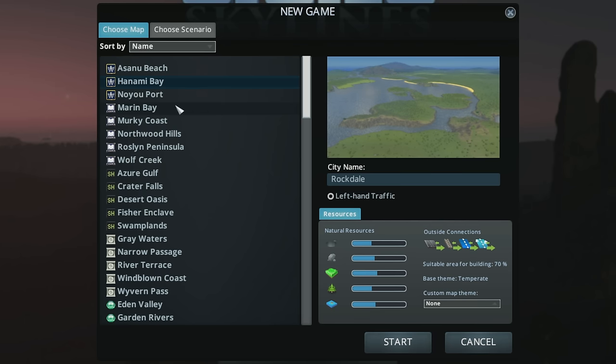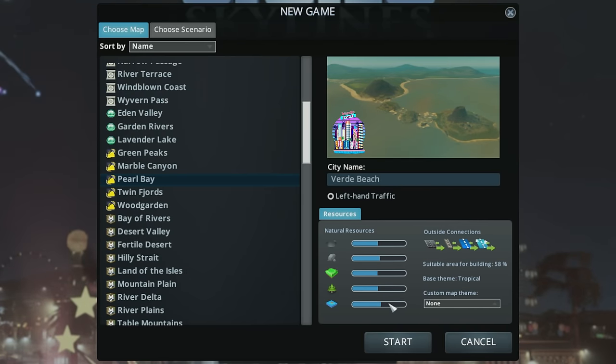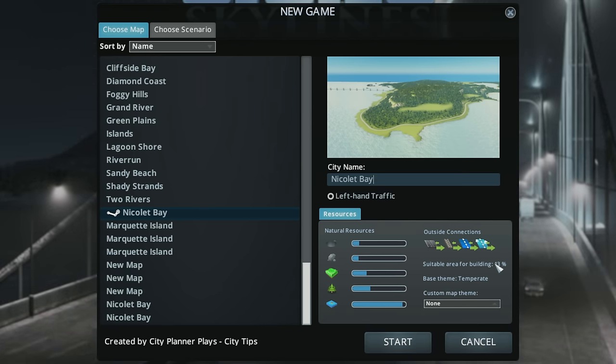Cities exist for a specific reason. Did your city form around a forestry industry? You'll probably want a map with a lot of that resource available. Is it tourism? Maybe you want some water. Or you can pick a map that has a little bit of everything. The same information is available on maps you download from the workshop, so be sure to check that out as well.